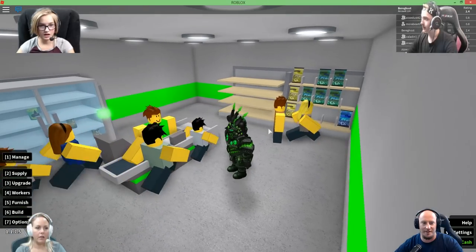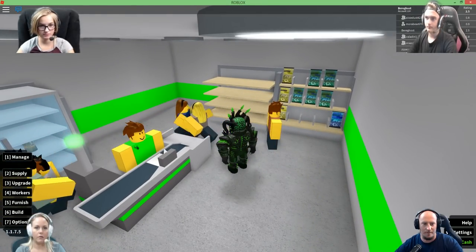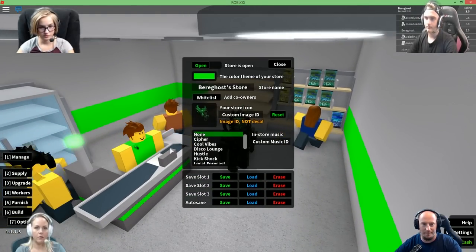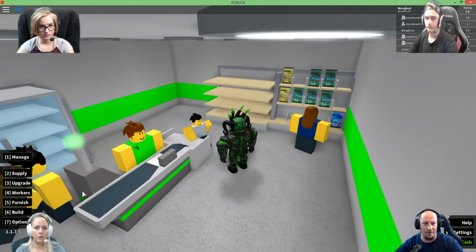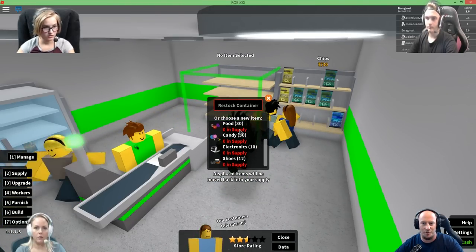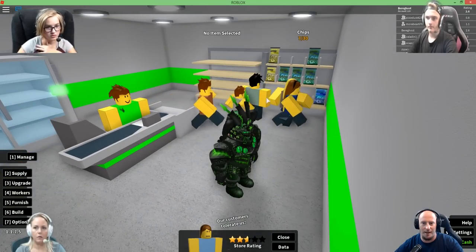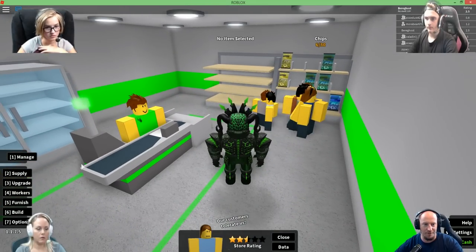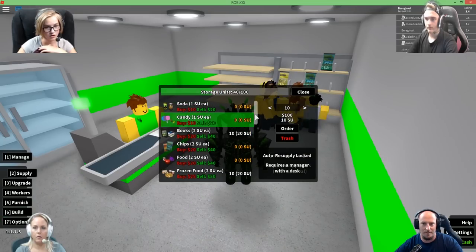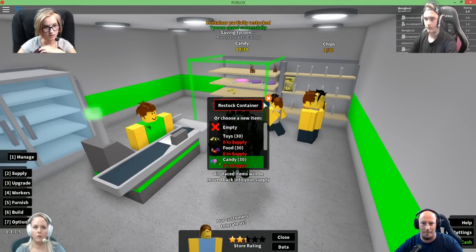How do I stock my shelves? Like Tyler said, you click on manage — number one — then you click on the shelf and then you can add the stuff that you want in there. So toys, food, candy. Gotcha, so we need to do some supplies. We're going to do some candy. Order. Clothes. One — Manage. Candy. Bam.